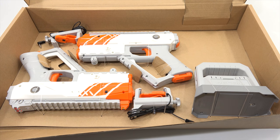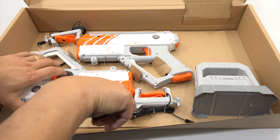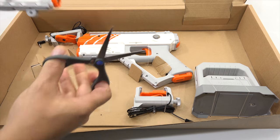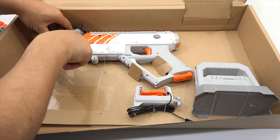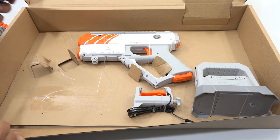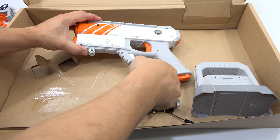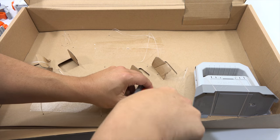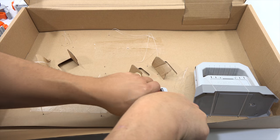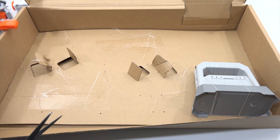Let me cut these and get them out of the package. Blaster number one, and they have got some really good weight to them, by the way. You think it feels like a Nerf gun, but it's probably two or three times the weight — that's the electronics, for sure. And then this little device looks like some kind of charging port. And then this is our hub.